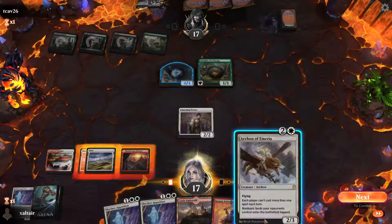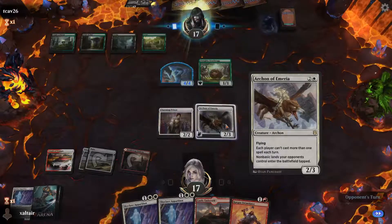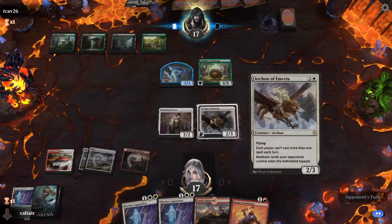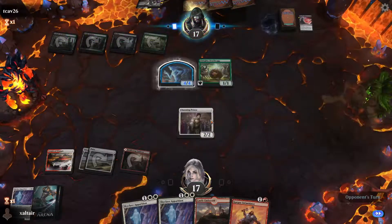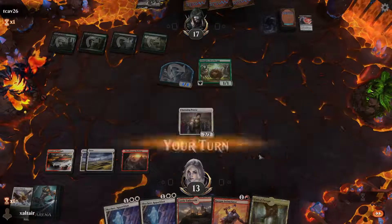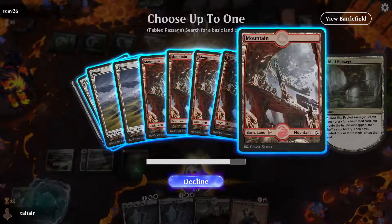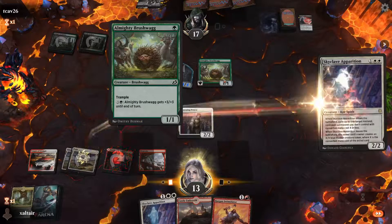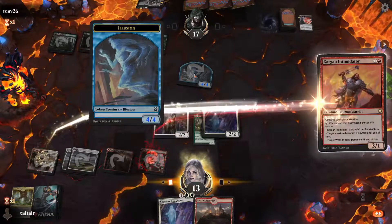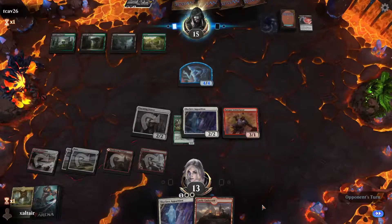We can Apparition this guy — let's cast this guy and just pass. This is our only flyer. It does slow them down if they play non-basic lands. At the same time, we only cast one spell a turn, so that totally sucks. We do want to cast more than one spell a turn. Okay, we're getting stuff done. Let's just Apparition the Brushwag. I think they can mutate onto it — it's an illusion. We did draw three Apparitions for some reason.